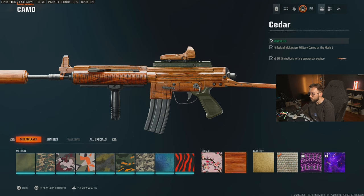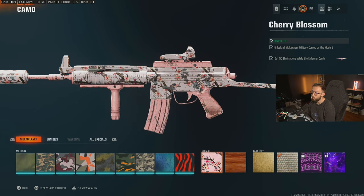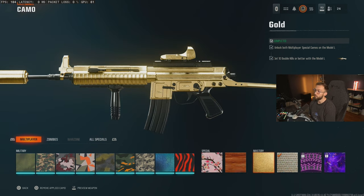The second special camo for the Model L is 50 kills with a suppressor. As long as you've got a suppressor equipped, it'll count toward those 50. You can knock both special camos out at the same time and then get your double kills for gold.